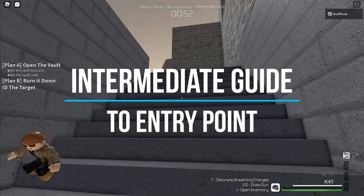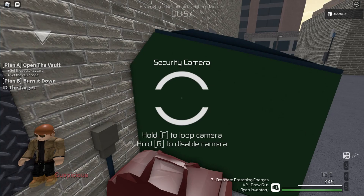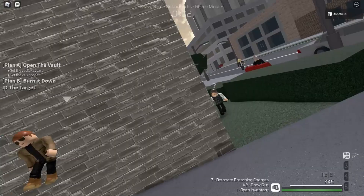Welcome to the Intermediate Guide to Entry Point. This is the sequel to my Beginner's Guide, which I recommend watching if you haven't already. Anyway, this is part 1 of the video, which is all about minor perks and their applications in stealth.